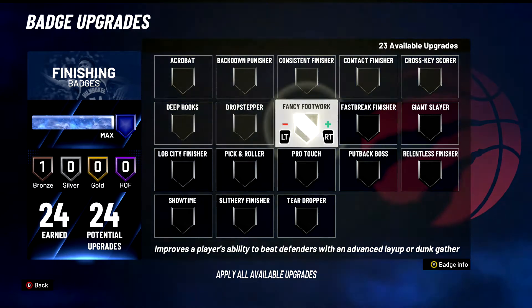Fancy Footwork — S tier badge for sure, for every build. If you can get it on Hall of Fame, even better. Fancy Footwork is S tier — if you do hop steps, they're still very very good this year. This also helps you a lot with euros. Two things that I've been saying are overpowered that a lot of people aren't using this year are hop steps and euros, and they're very very good. Put this on if you have not been using it. Trust me on this one.